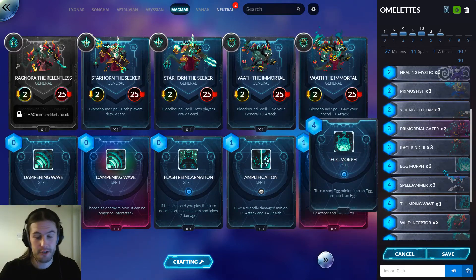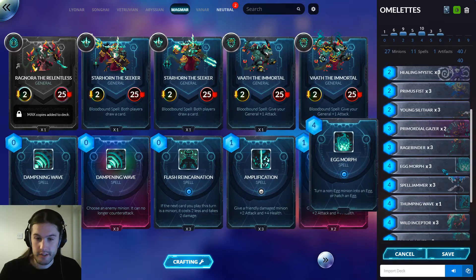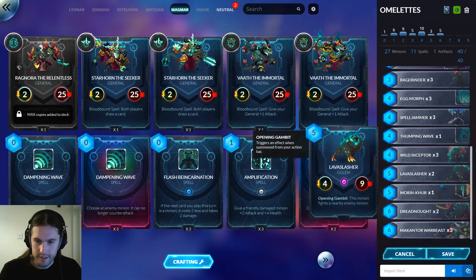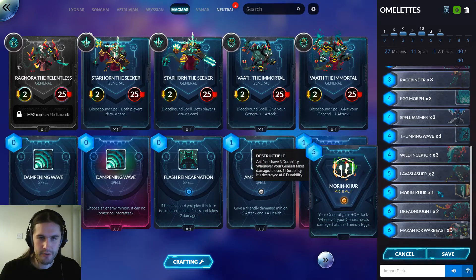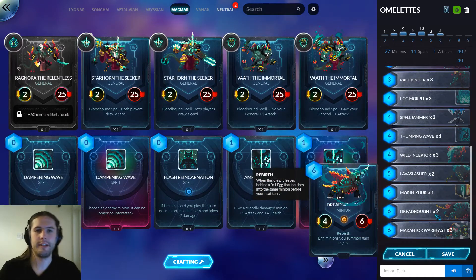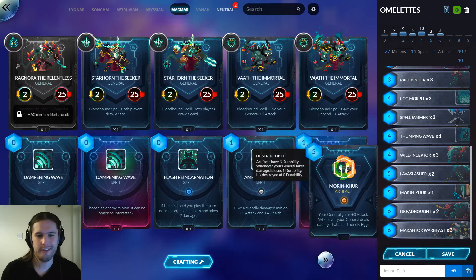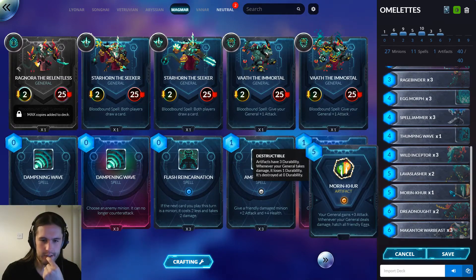Egg Morph is also a perfectly acceptable substitute to Wild Inceptor, especially when you're going for lethal. It also doubles as a really good removal spell, so that's a natural inclusion. I didn't go as deep as some people have on the egg synergy — I put in some Dreadnoughts. Someone mentioned this and I was like yeah, that sounds great. I've got a single copy of Morin, though I think this card is going to be more situational than it appears.